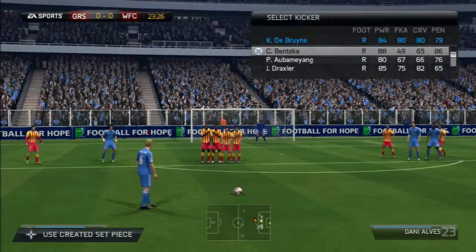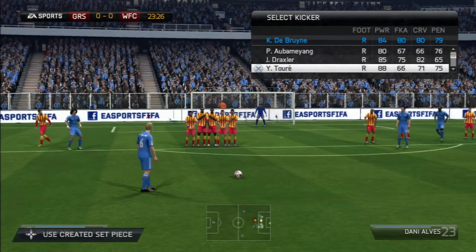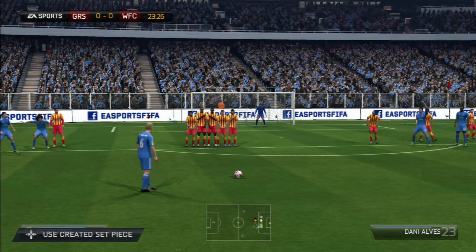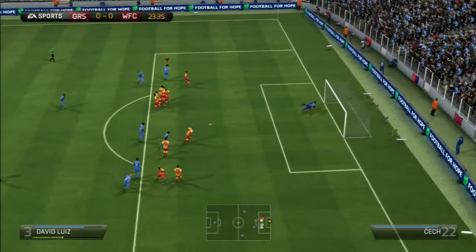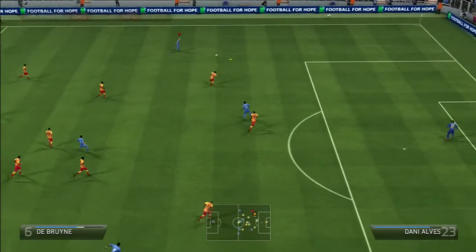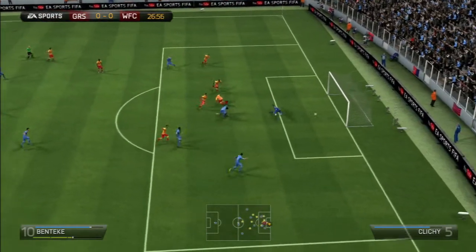The free kicks and shooting are so overpowered. We have a couple of free kicks here — Draxler, sorry, Undewan is going to take it. It's really solid. The passing is so good and the shooting is just amazing by everyone in the team, even the defensive mids. Look at this pass by Draxler — it's so good. And then De Bruyne finds the pass to Benteke, really solid there.